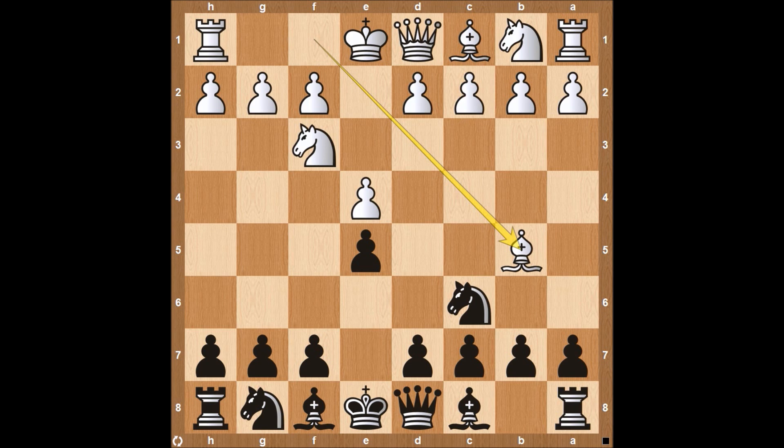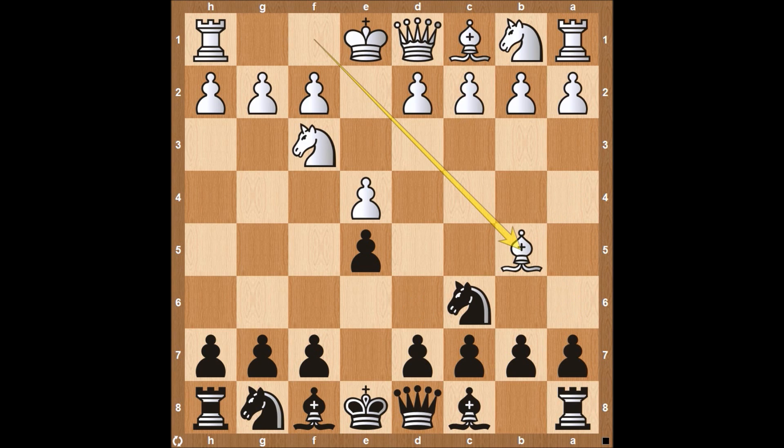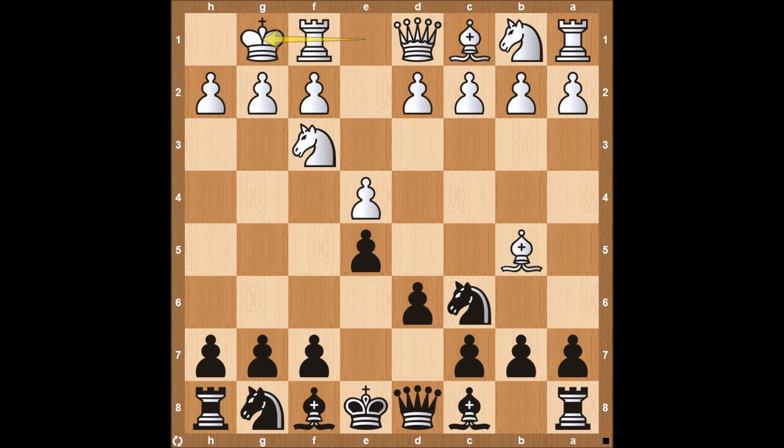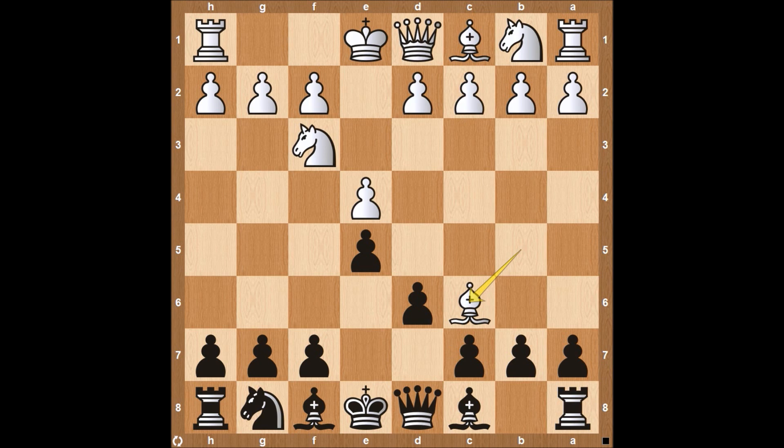Sometimes you may hear about the modern Steinitz defense — that's when you're playing a6, kicking the bishop back to a4, and then playing d6. But we're looking at the OG Steinitz defense, something that 100 years ago all the world champions were playing: just d6 right away. The four lines we're going to look at are: d4, castling on the kingside for white, knight to c3 for normal development, and lastly the bishop taking on c6.